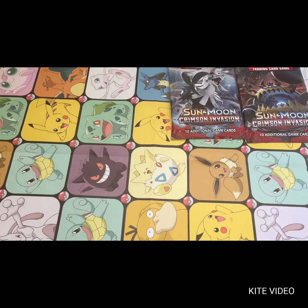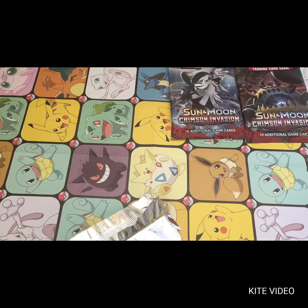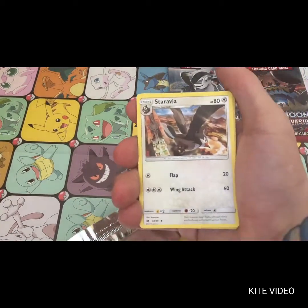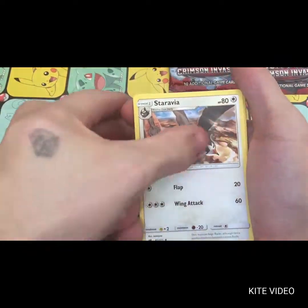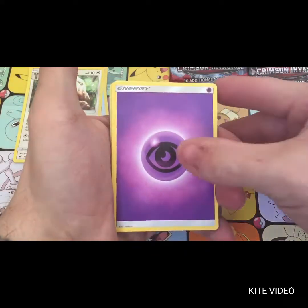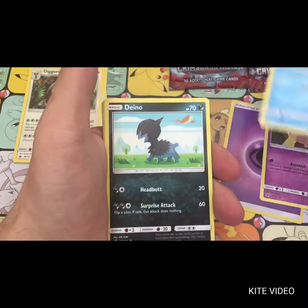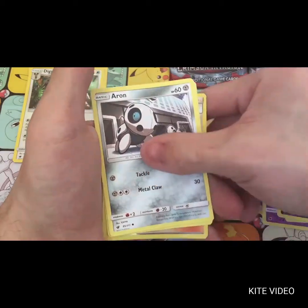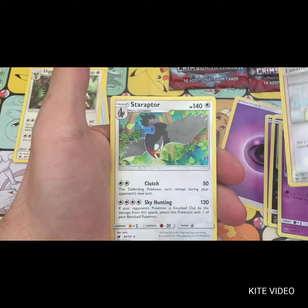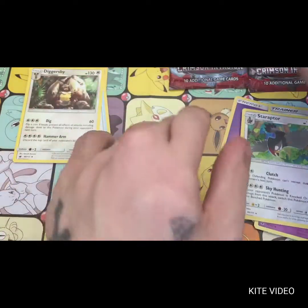Alright, four from the back. We've got a Staravia, a Counter, a Psychic Energy, a Pumpkaboo, a Starmie, a Gible, a Romo, a Ghastly, a Luxio Mine, and a Starmie Reporter as the regular rare.